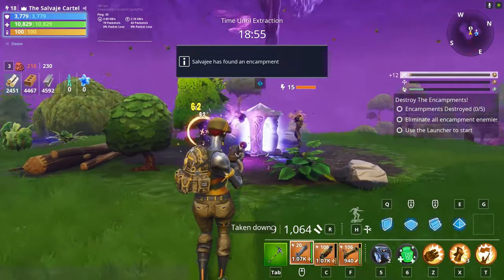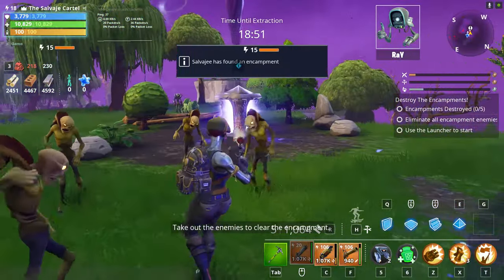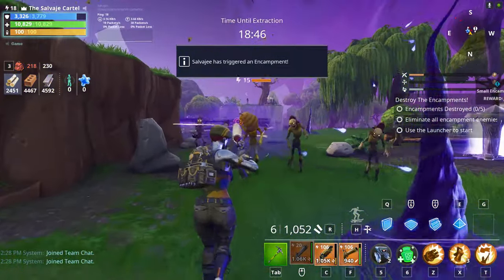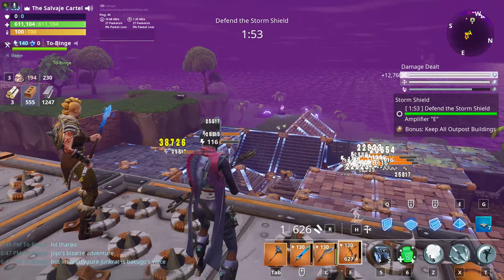The Two-Step Shotgun is definitely a weapon to be on the lookout for. I'm not a huge fan of it personally and never leveled it up, but it's pretty good at medium to close ranges. I don't have specific perk recommendations since I've never used it — I just know it's good because my friends have told me.